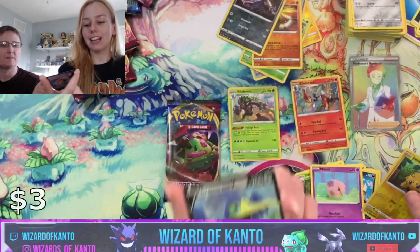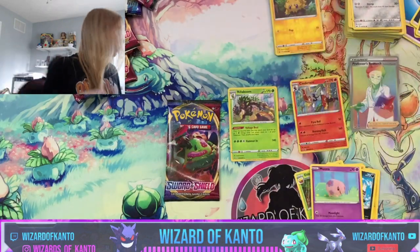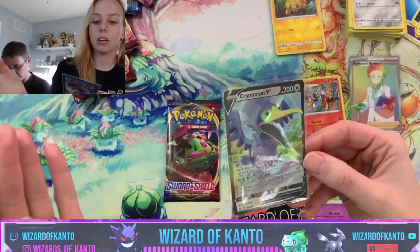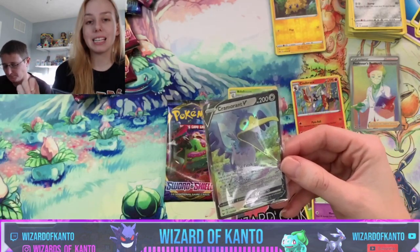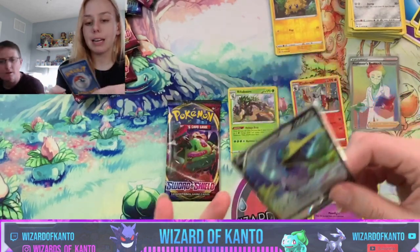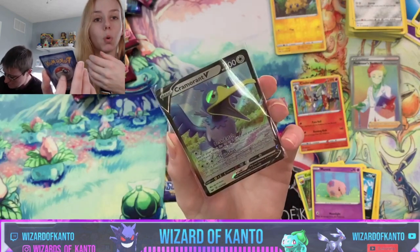A Cramorant V! I have this. If you guys play the TCG or are just getting into it, this is a very good card to have. His first move, Beak Catch, only costs one energy and allows you to go into your deck and pull out any two cards — doesn't have to be a Pokemon, a trainer, or a basic, and you don't have to show your opponent. With a retreat cost of one he is a must-have in any deck — good for Zacian ADP decks, good for basically anything. Spit Shot is his actual attack and does 160 damage.